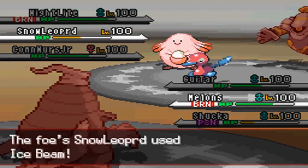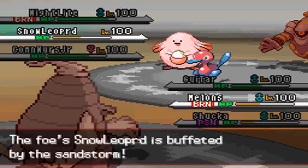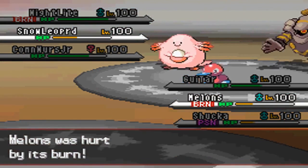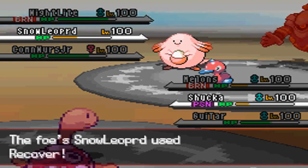This is a pretty good chance to get off a Pain Split again, since most of his guys are at green health. I go with the Pain Split — and Stone Edge misses again as I rotate into my Shuckle.